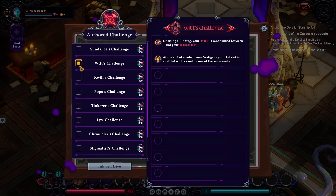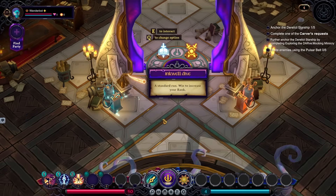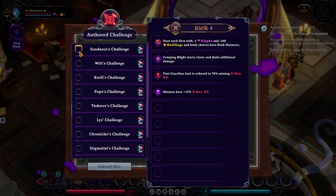How do I not? Is this not right click? Inkwell — just regular Inkwell dive. I see, so you just choose between the two. That makes sense. I'm probably just gonna stick with a regular run, but you can now do custom modifiers to make things more interesting.